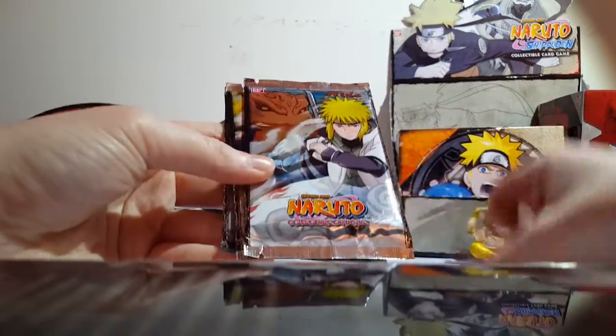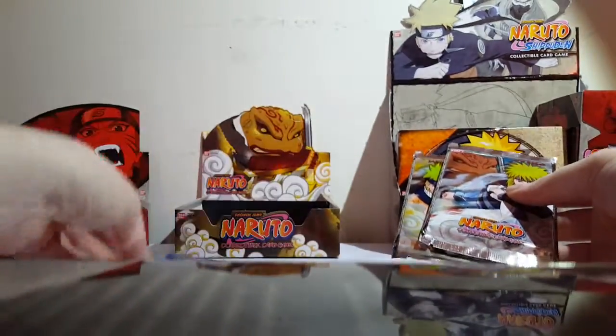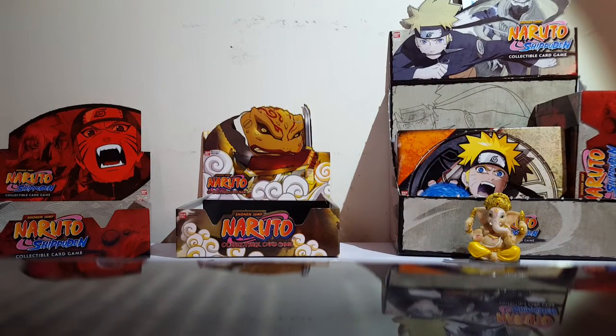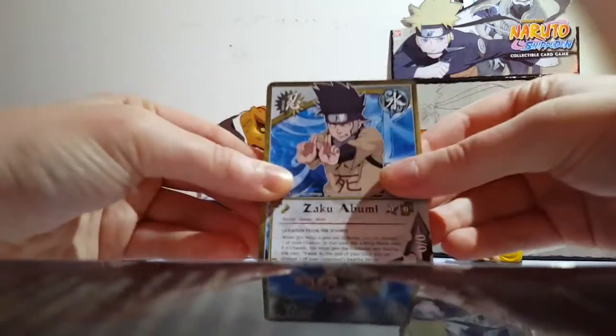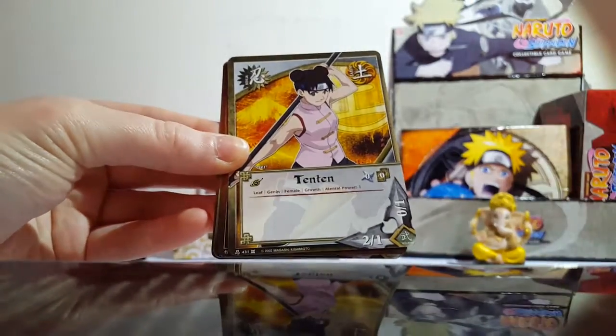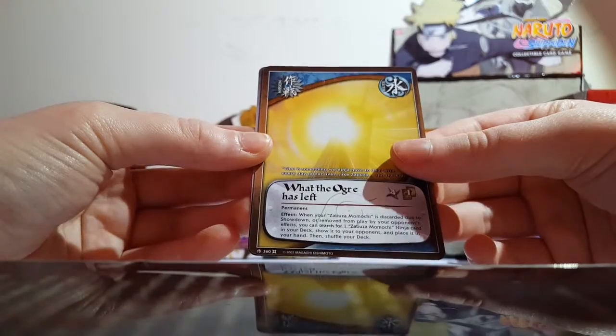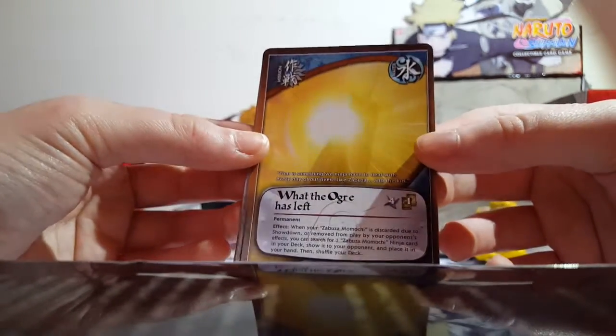So again, like I said, we have Anu Chronicle, Approaching Wind, and another Battle of Destiny. Hopefully the Super is in this one. I believe we'll start out with another Approaching Wind. Pray to the gods that there's no Super in this one. So first we have Zaku, Abandonment, Sasuke is our Rare, Tenten, Oath of Tears is our Hollow, we have Kakashi, Current Seijutsu, Back to the Leaf Village, What the Ogre has left — that's Ogre, right? — and Power of the Byakugan.